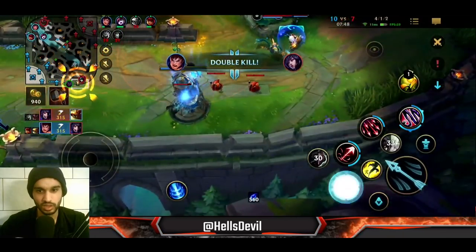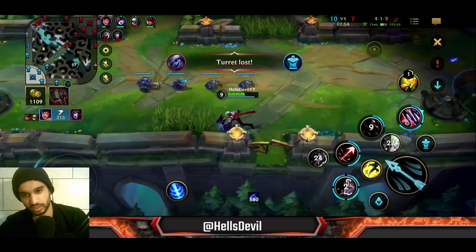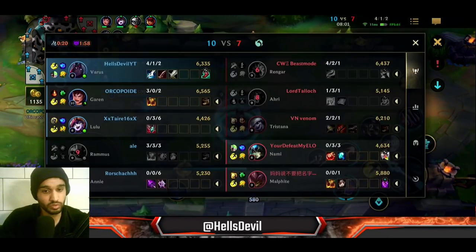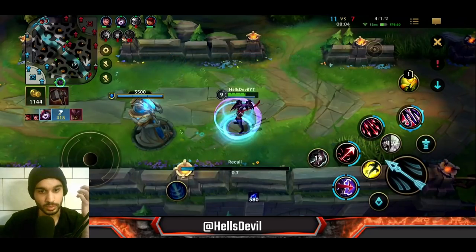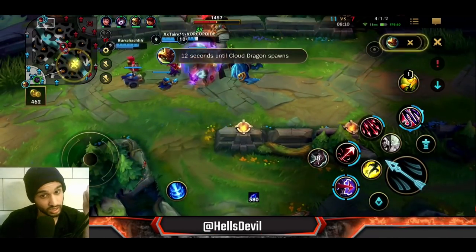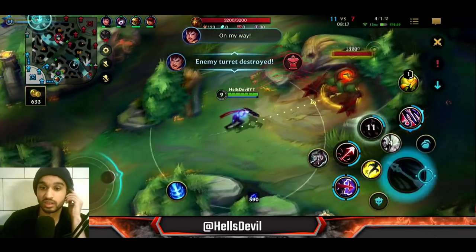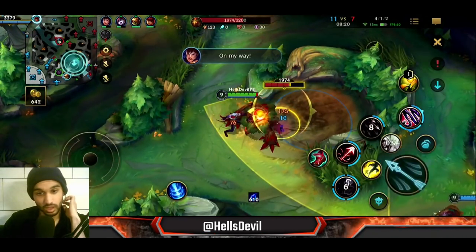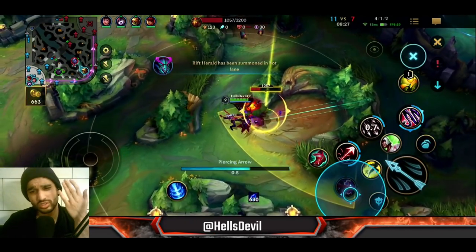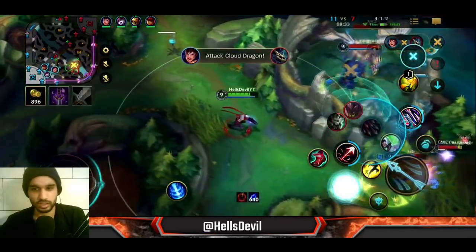Lulu left me here, so what I'm doing is just giving them my turret. In a situation like this where your support leaves you to help your team, just leave your turret — they can turret dive you and kill you easily, it's two versus one. So instead I just took the L and left my turret for them. Meanwhile my team got a few kills and will also get a turret, so it's definitely worth it to not give them a kill. This is what I see many people do wrong: when the support rotates, the ADC always dies under their turret. Just run away from your turret.